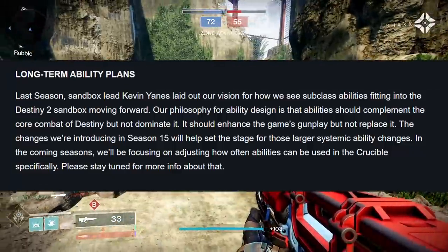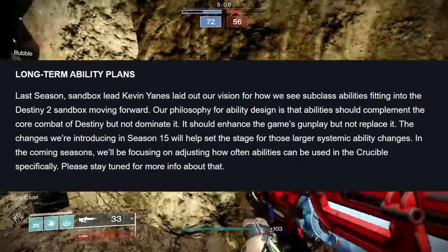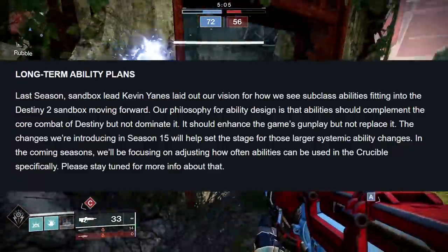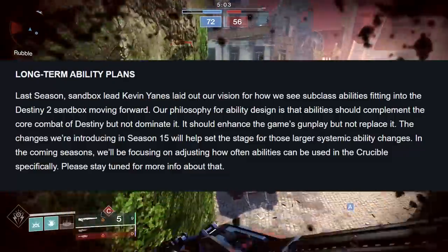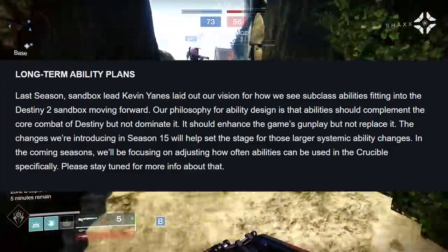Like if Stompies are already S tier, is there a tier above that — like double S tier? It's pushing all of those things further and further up the list and it doesn't matter if they get nerfed. Because when Dune Marchers get nerfed, there's still One-Eyed Mask, there's Antaeus Ward. When Stompies, if they ever get nerfed, there's Dragon Shadow. It's just going to keep on going.